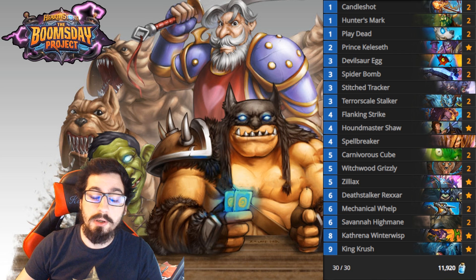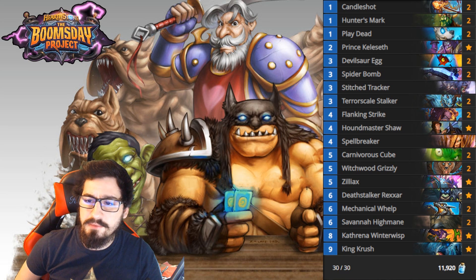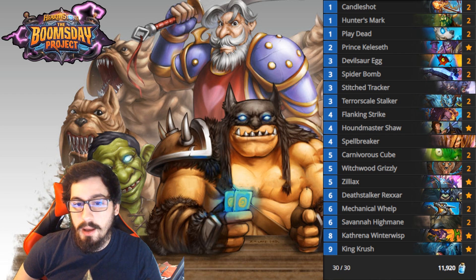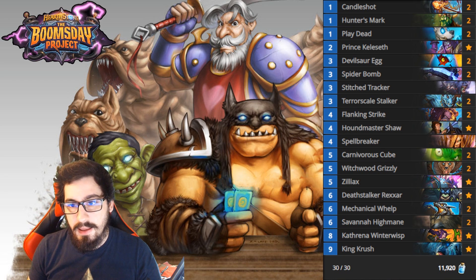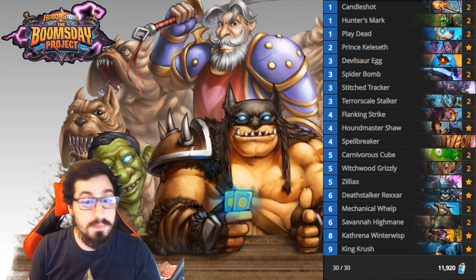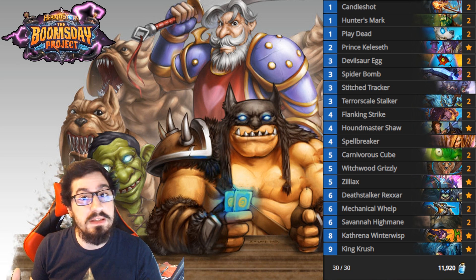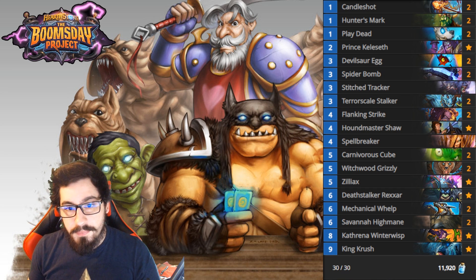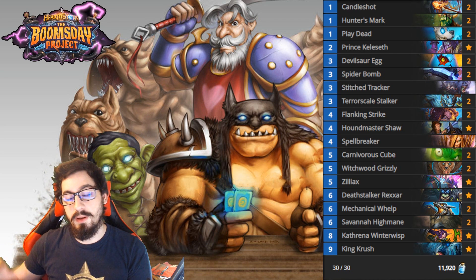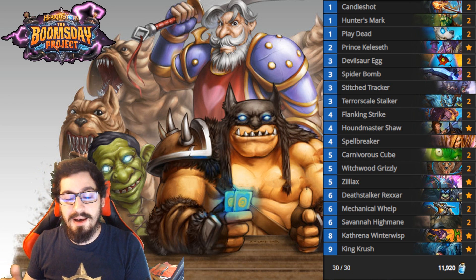The next deck we're going to talk about is probably the most popular Hunter list at the moment - the Death Rattle Hunter. One of the new archetypes that arose with the latest expansion, The Boomsday Project. The core of this deck is to combo your Deathrattle abilities such as Play Dead and Carnivorous Cube with cards like Devilsaur Egg and Mechanical Whelp to make explosive board states.